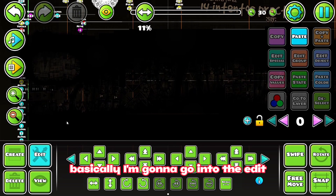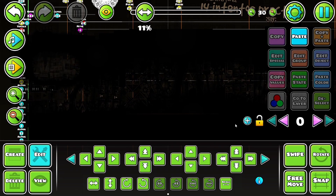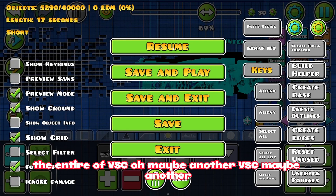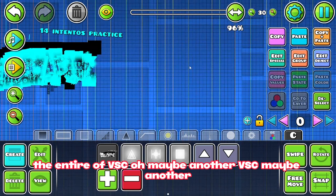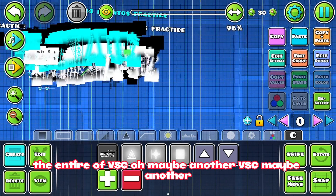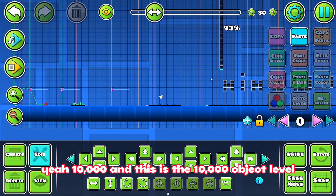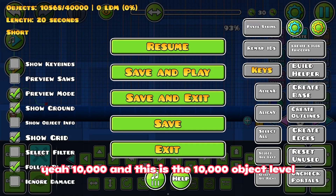Basically I'm going to go into the edit there, scroll down. The entire VSC. Maybe another VSC, maybe another. Yay, 10,000! And this is the 10,000 object level.